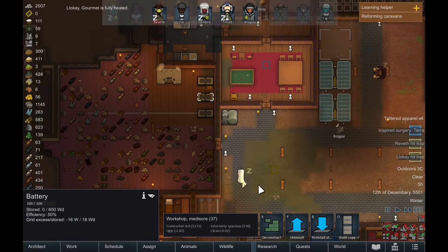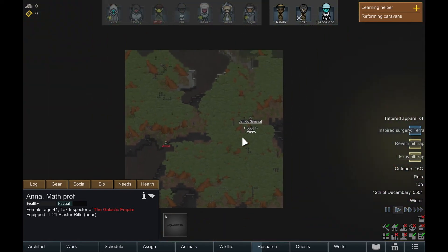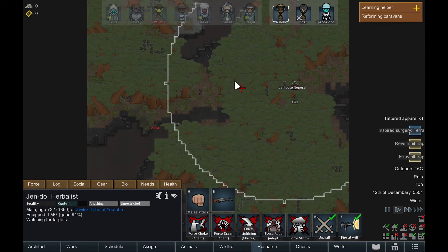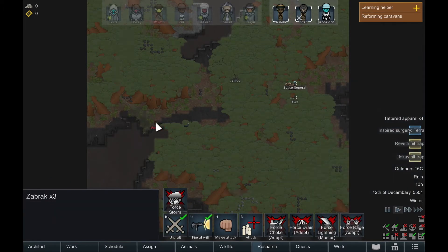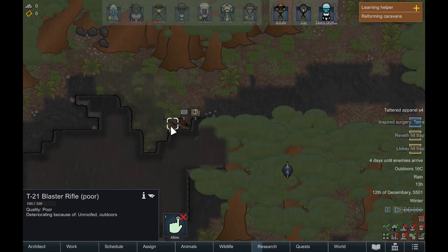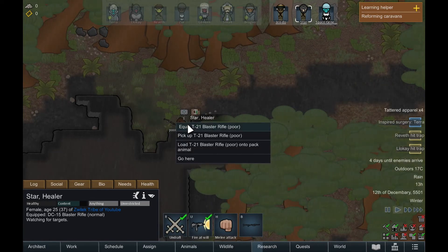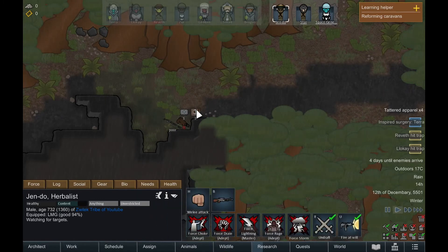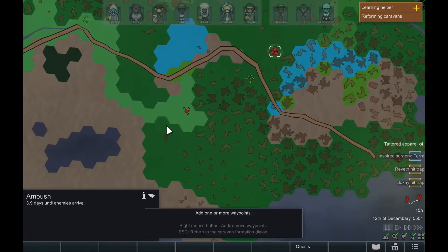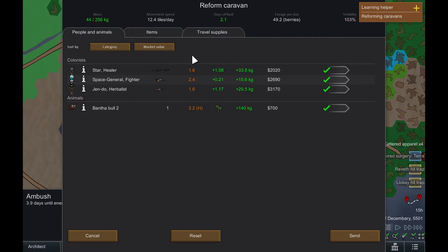We have been ambushed! There's only one of them - yeah, this won't be an issue at all. Let's send Jendo in with a quick Force Lightning and he'll make quick work of it. The caravan battle has been won. Let's take this stuff with us - there's actually a very good weapon right there, so let's get Star to equip that instead. They can continue on their journey. We'll reform the caravan - that was actually pretty beneficial for us. We should get there in 0.8 days now.